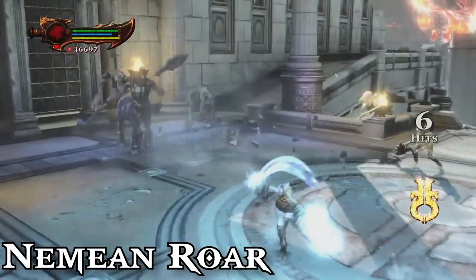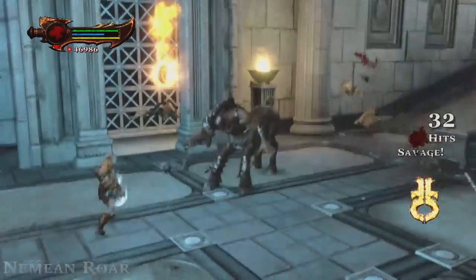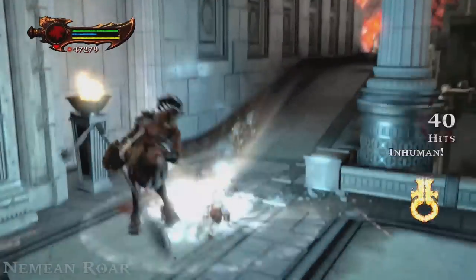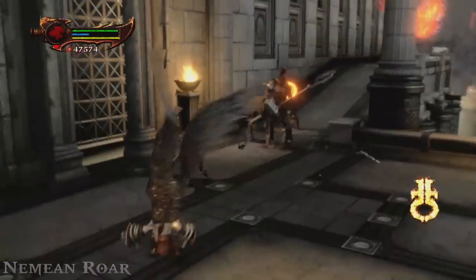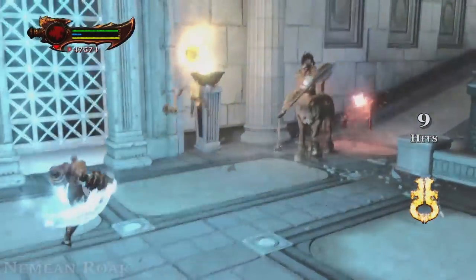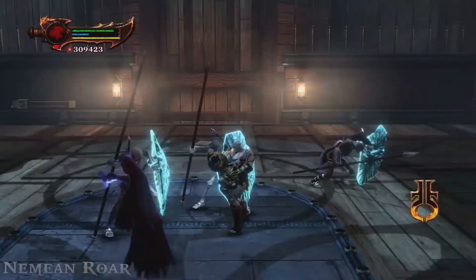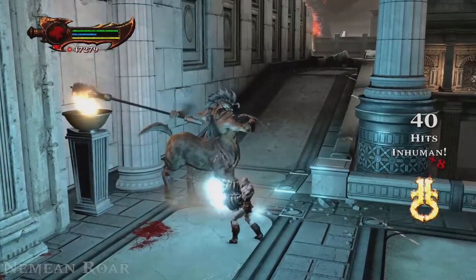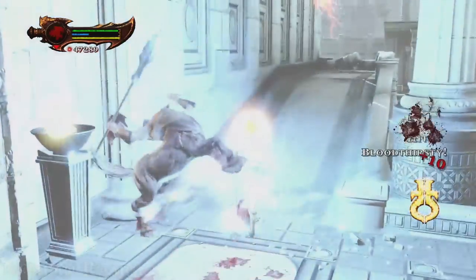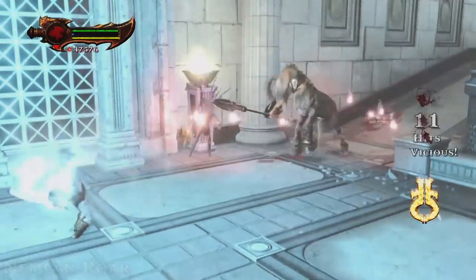We now move on to the Nemean Roar — the Nemean Cestus magic attack, the Atlas Quake of this game. This one gets affected by difficulty settings — it gets nerfed on very hard, doing only 75% damage. Pretty straightforward: at base it's a single shockwave, and maxing it out unlocks a second slam shockwave. You can cancel the second slam with a jump. I never use it unless I want to clear shielded enemies ganging up on me. Make sure to use other magic attacks that aren't affected by difficulty.